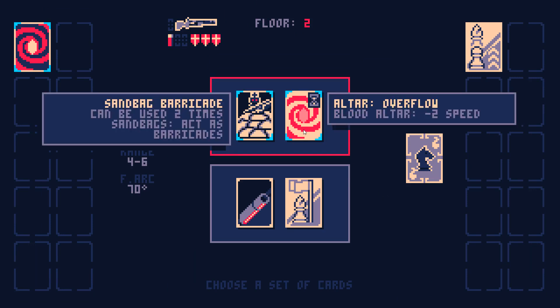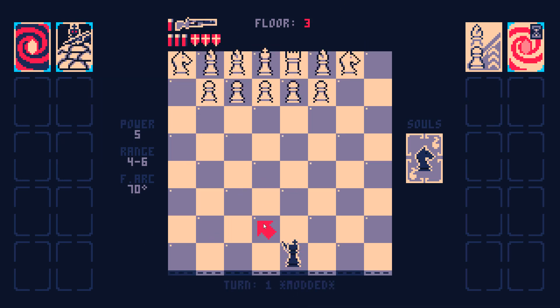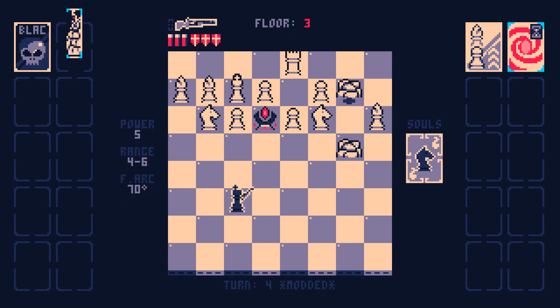Blood Altar, minus two speed — let's go. And we get two sandbags that do nothing, but they block off the enemy. Just put this bishop in jail.